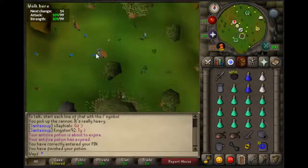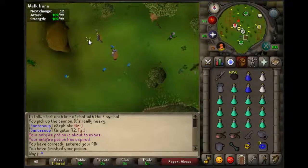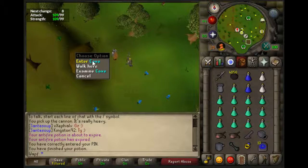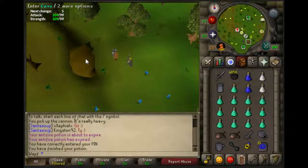What's going on guys, Wef here bringing you a quick little Slayer guide. This time we have Bloodvelds. Bloodvelds are a level 50 Slayer monster and can be found in the Stronghold Slayer cave and also in the Mortania Slayer tower.